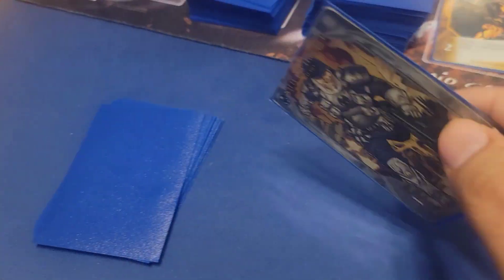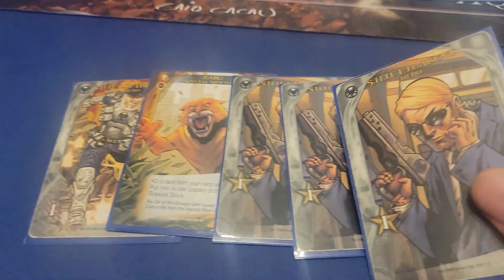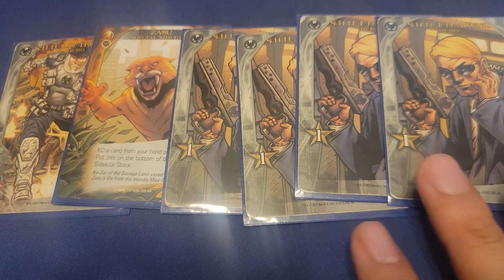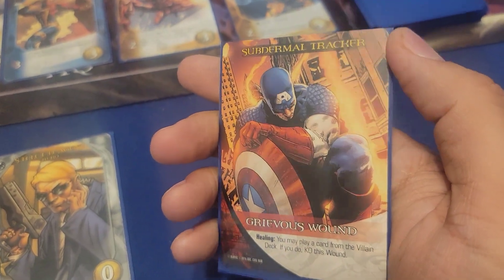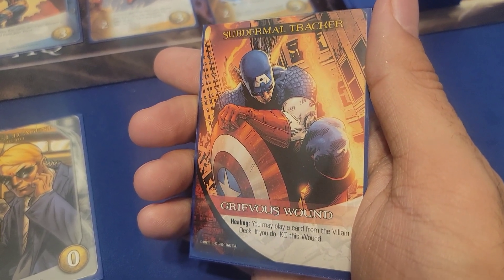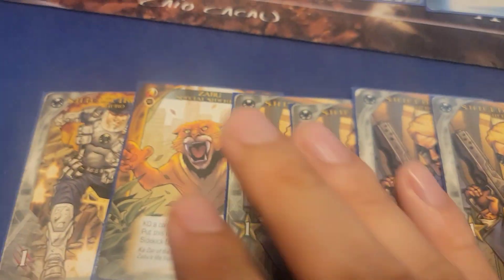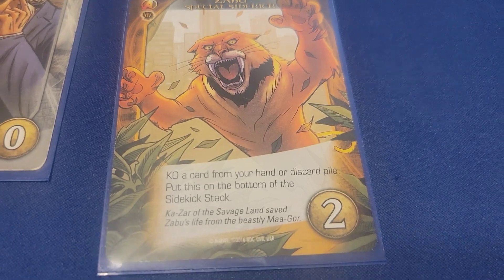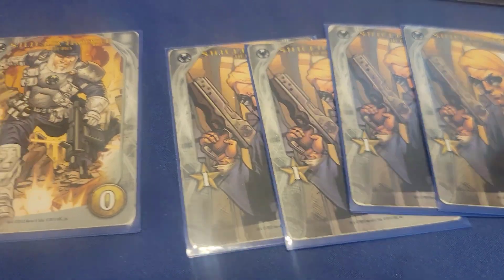I'll discard and draw a new hand of six cards: a Shield Trooper, Zabu, and Shield Agents. We reveal and play the top card and it is yet another scheme twist. This time I do not have a tech hero to reveal and prevent it, so I will have to draw a wound. I drew a Grievous Wound — the Subdermal Tracker. To heal it, you may play a card from the villain deck; if you do, you KO the wound. So you advance evil a little bit but you're rewarded by healing the wound.